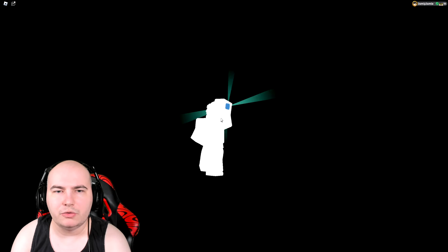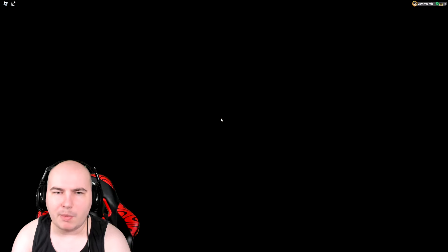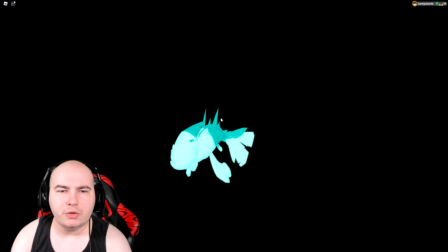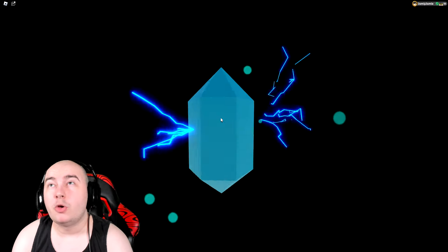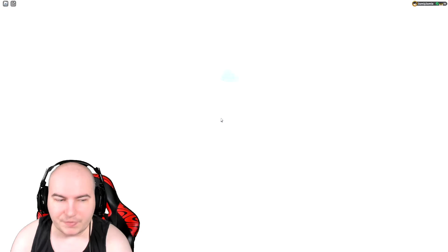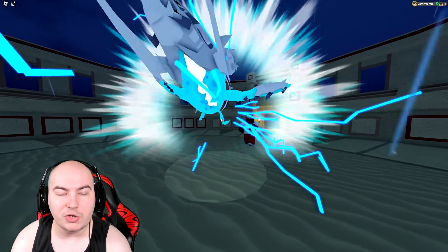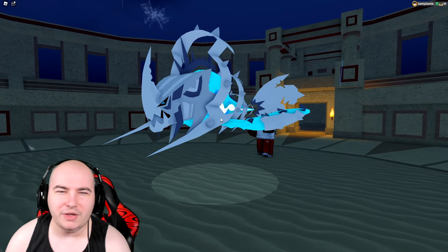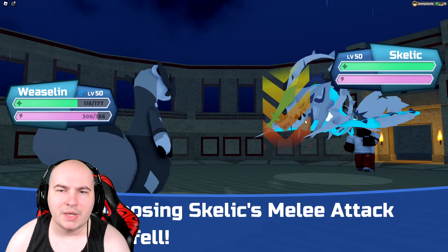Going into Cosmiar should turn off the rain, which means Skellic's ability shouldn't double its speed anymore. I actually haven't really used Cosmiar ever since it got an ability change, so I honestly forgot how the interaction works. I'm pretty sure it should turn it off. I'm most likely going to assume Skellic is going to go for Drudge — yep.